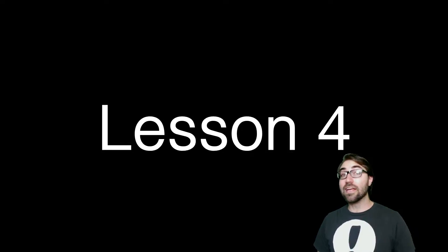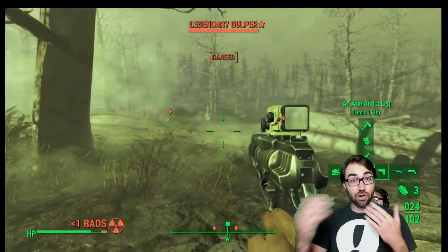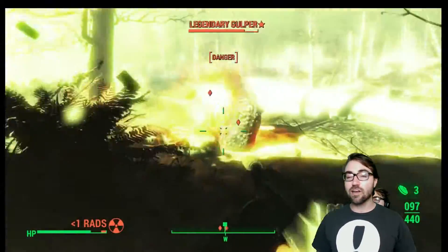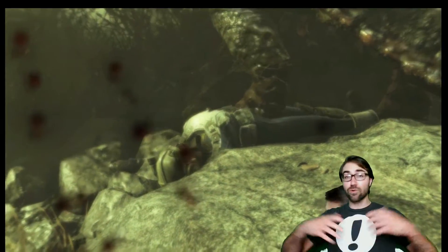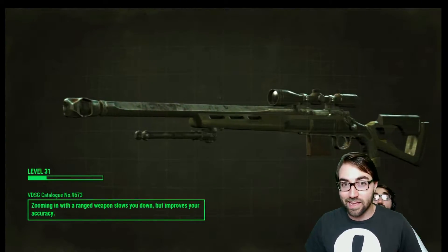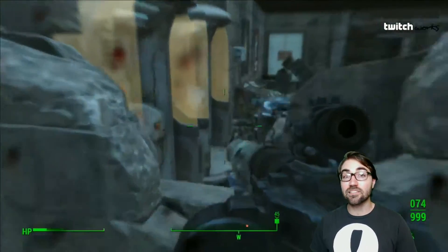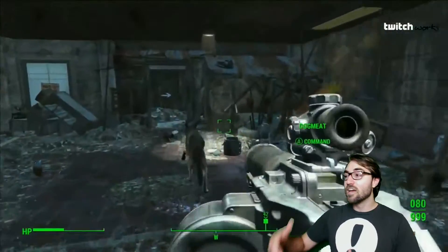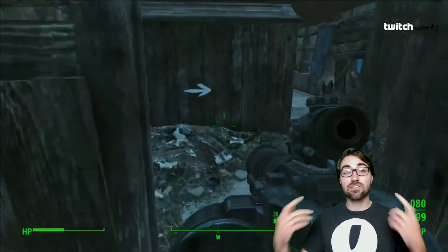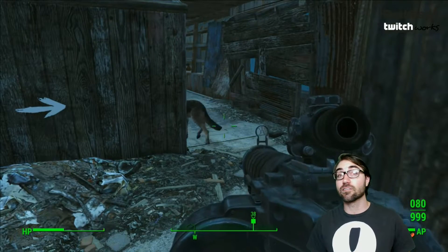Lesson number four: one-hit kills. In Far Harbor, when you're entering and fighting some of these creatures toe-to-toe, you're going to discover things like gulpers kill you in one hit. Harpoon guns from trappers, which originally seem like normal enemies, suddenly kill you in one hit — like silent rocket launchers. Expect things like this in Nuka World as well. When you're walking around, save as often as you can. Find as many beds as you can, survival player. You can always expect a surprise from characters that you originally thought wouldn't be too hard.